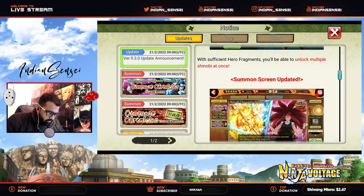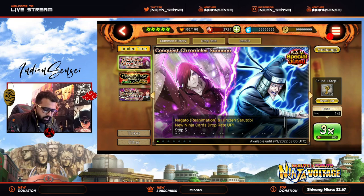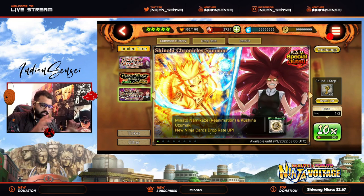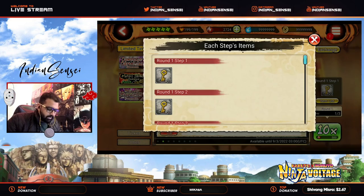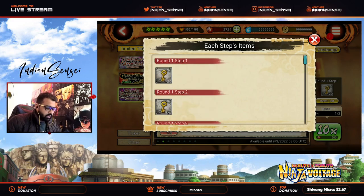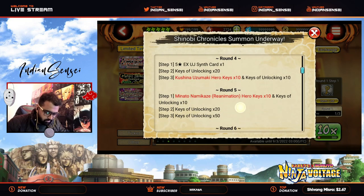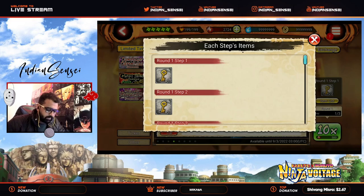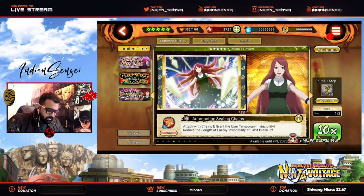The 'Obtain a Shinobi' screen is changed — now you have categories: limited time banners and a few others. The banner image is now bigger and the trial is smaller. The good thing is the item list now shows exactly what you will get at each step, which is pretty good. Previously you had to go into details, but now the details button is available right here. Previously you had to read all the information separately, but now you can see the item list directly. Droplet is also available from here.